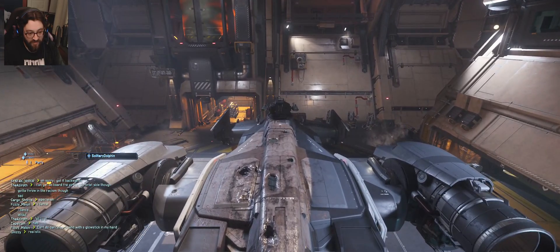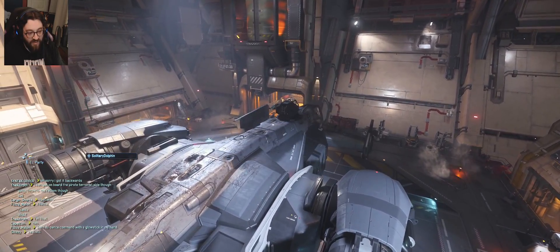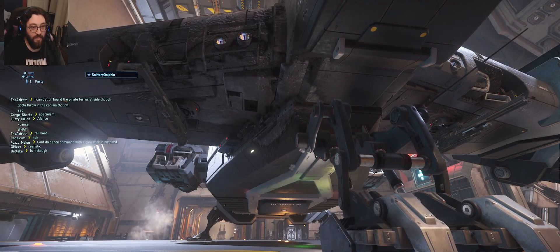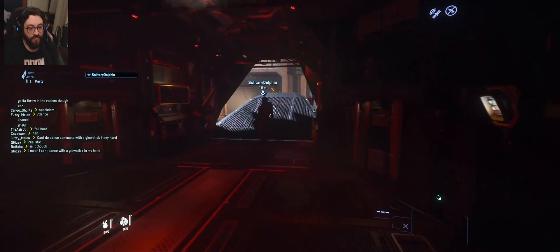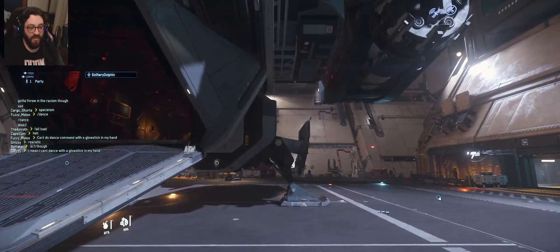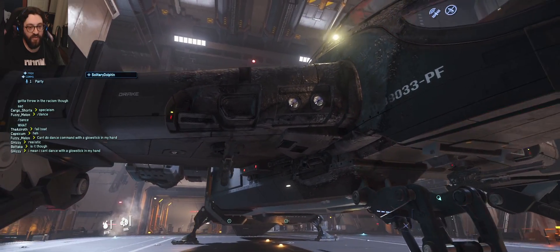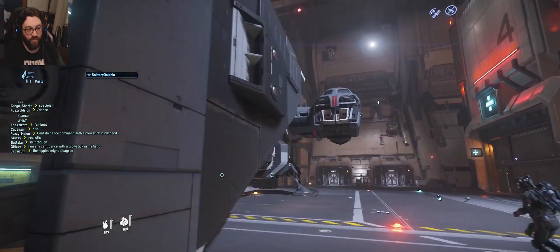They inspect the ship's battle damage up close. There are literal holes in the hull they can see through. The back of the ship has minimal damage — just some soot — but the front wing on one side looks surprisingly worse than the more visibly damaged side. One section appears to have had a piece completely blown off.